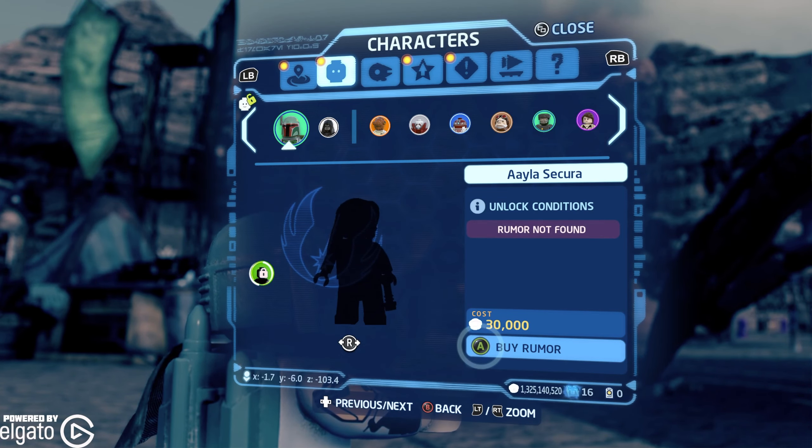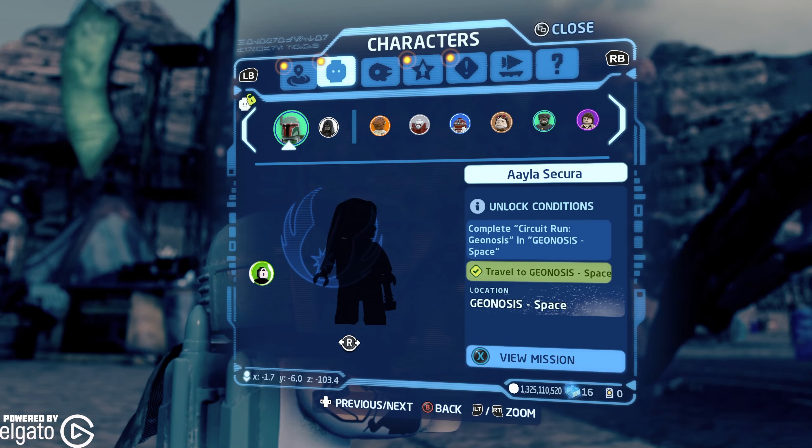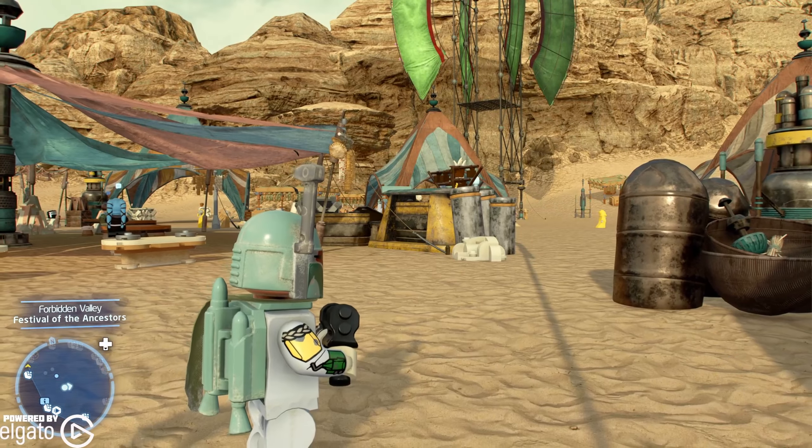Now as you can see, I don't have her rumor yet, so I'm just gonna buy it. So much easier this way. And it looks like all we have to do is travel to Geonosis space, and we'll do a race there and we'll be able to unlock her. So went ahead and bought that rumor.